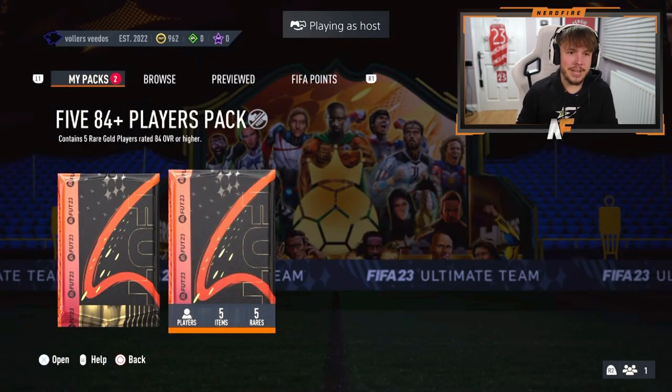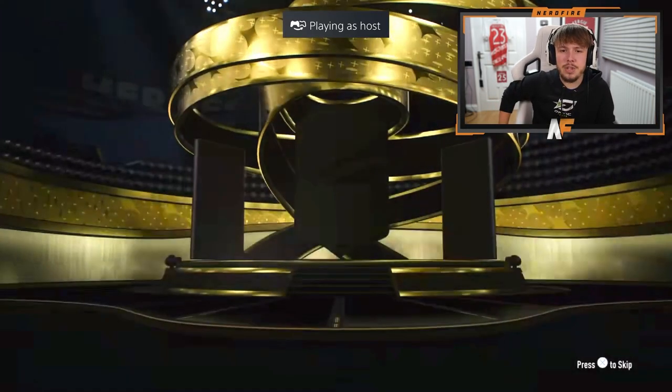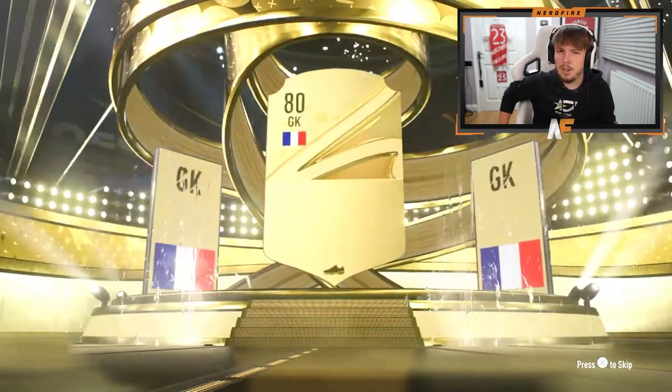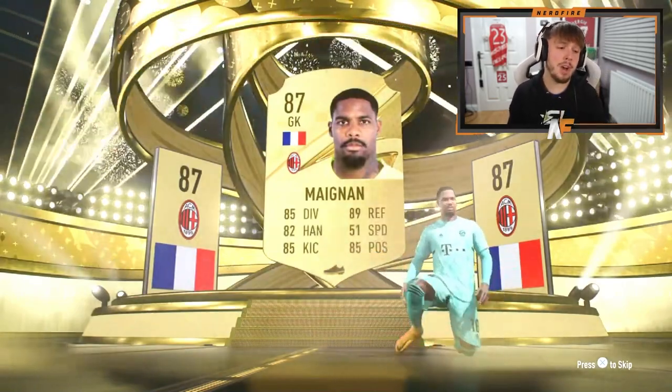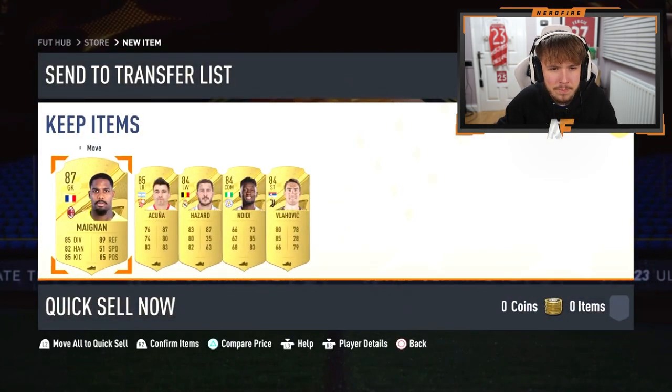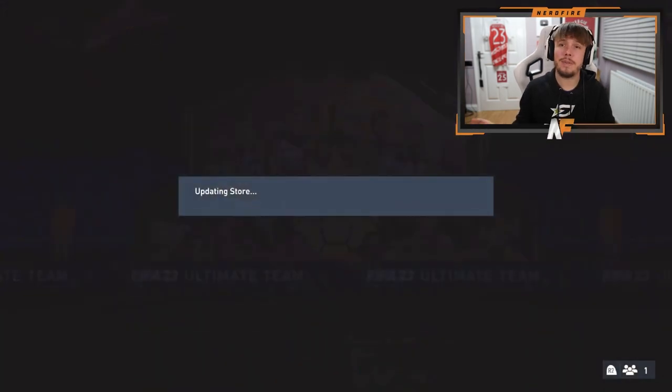Shout out to Joe Marma for the 84 plus times five. We've opened a fair few. Maignan — he's actually pretty good, I actually use him for my team. Base Maignan is solid. Anything behind Maignan though? We've just seen one-walkout packs — some packs don't even have walkouts in, but one-walkout packs are just terrible.